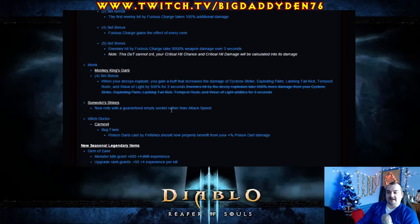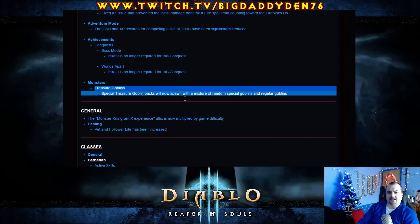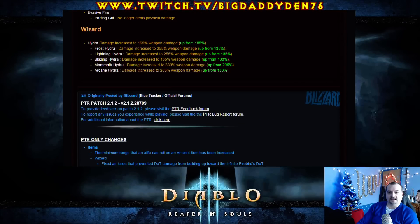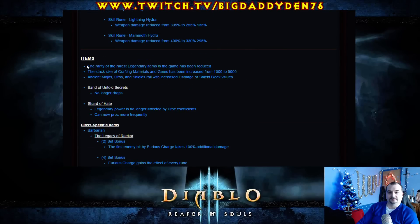So there you go guys — there are some interesting changes here. The treasure goblin packs will now be loads of different goblins. One of the biggest changes though of course is that drop rate — the rarity of the rarest legendary items in the game has been reduced. So the Furnace, Star Metal Kukri, one of the woes and all that sort of stuff will now be much much easier to find. For a general player this is a good change, and this had to change with the ancient legendaries coming into the game.